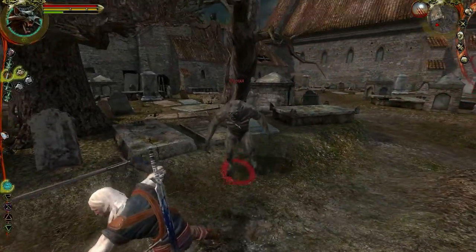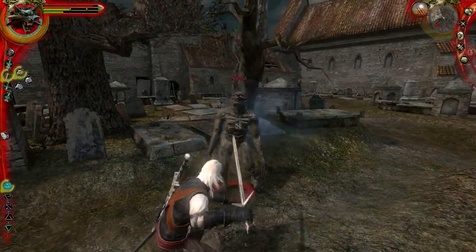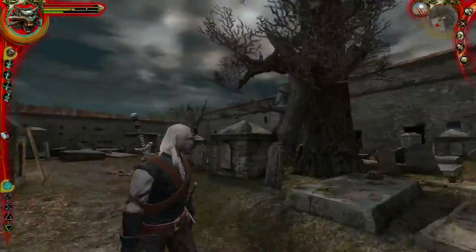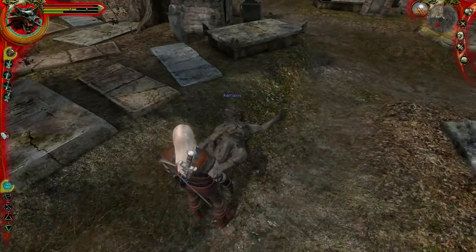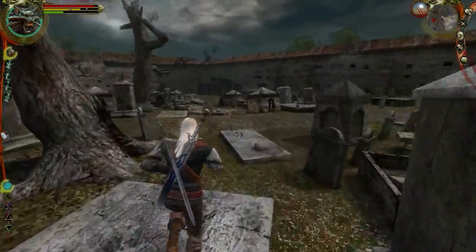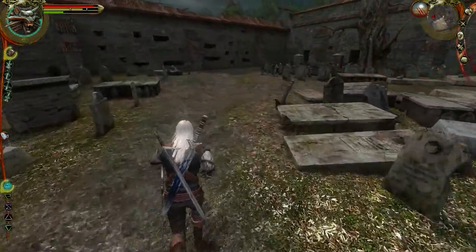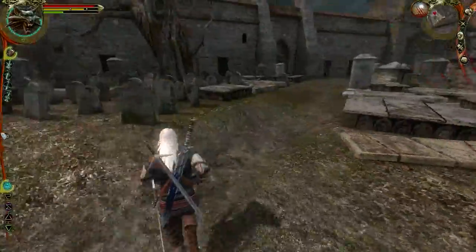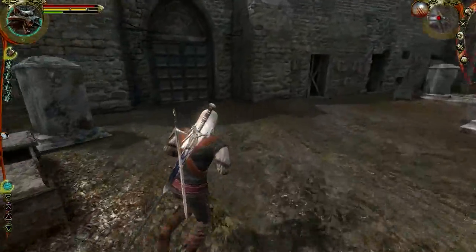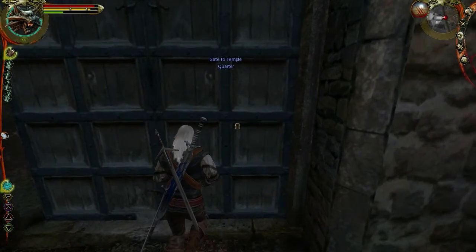Let's head back wherever the waypoint is pointing us. It's just really, really easy — too easy. If you upgrade Ard at all, you can stun pretty much anything. All right, let's get out of here.